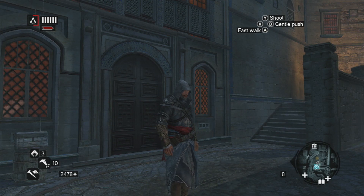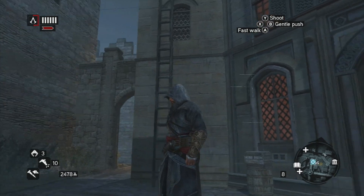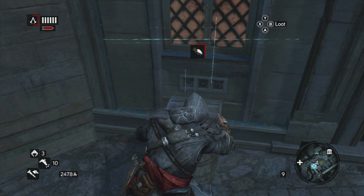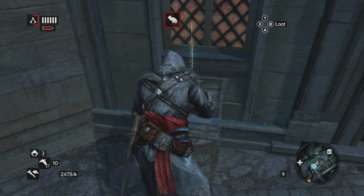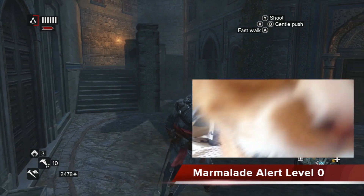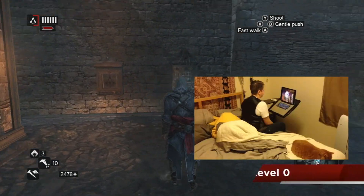Hey guys, it's the 8th Let's Play for Assassin's Creed Revelations. I found out about Vali, whatever his name is, the Vlad Tepe's Lover. So we're going to start that up. We are at a Marmalade Alert Level 0, he's asleep, and a Jello Alert Level 0, he's at work.